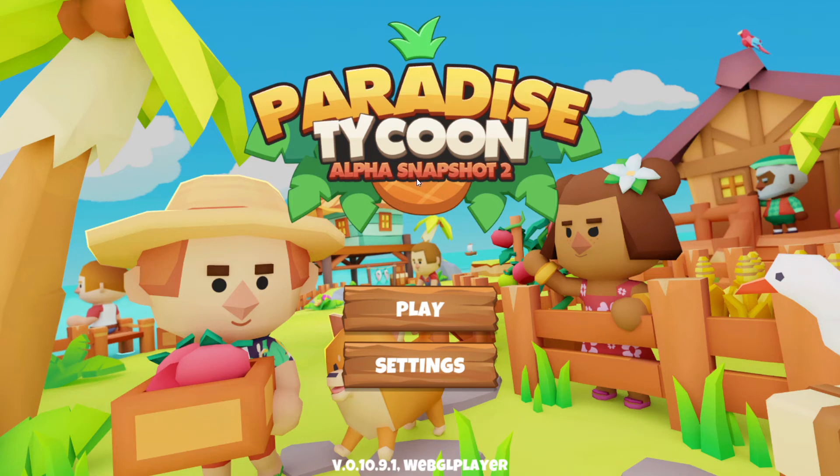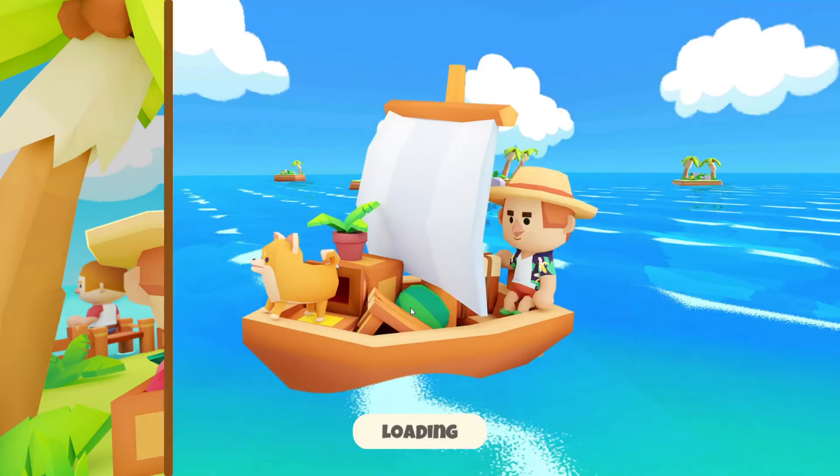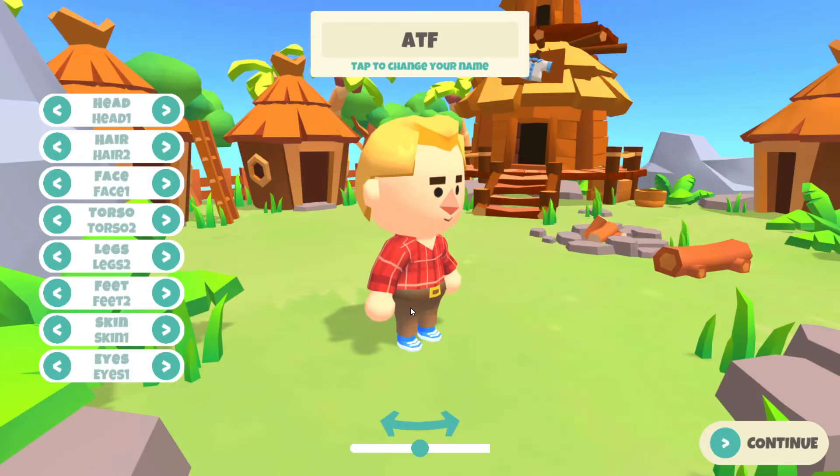Hey guys, welcome back to another episode of Casual Crypto Guy. Today I'll be playing another free-to-play game called Paradise Tycoon. It is currently on its alpha snapshot number two. I was able to complete snapshot number one on my cell phone and I'm also trying to complete number two on my cell phone as well. I'll be starting over here on the web browser page so you can play along with me. I'll leave all the links below.